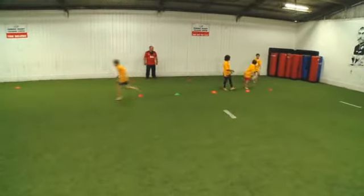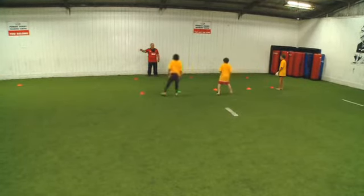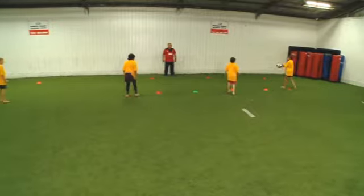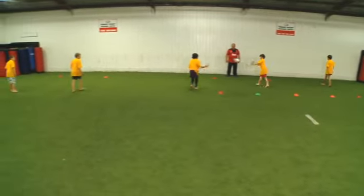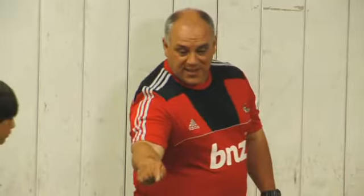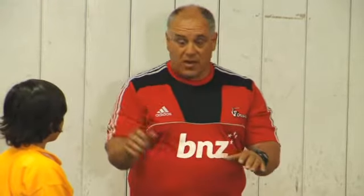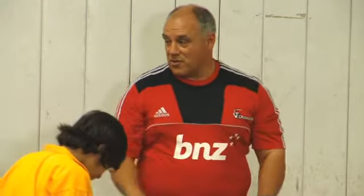Good talking. Turn. Bounce out. And go again. Remember, the person with the ball that's in front of you - let them get to the centre before you come forward. Remember we talked about that? So just hold your depth. Hands up, talking. Pass the ball across our body. Change around, let's have another go.